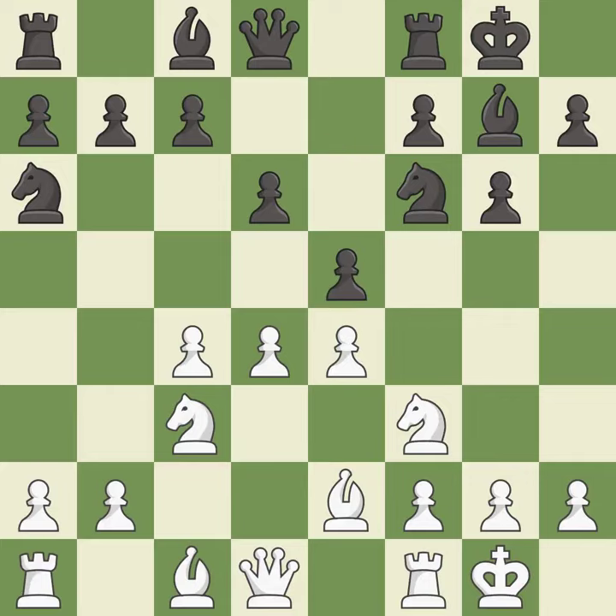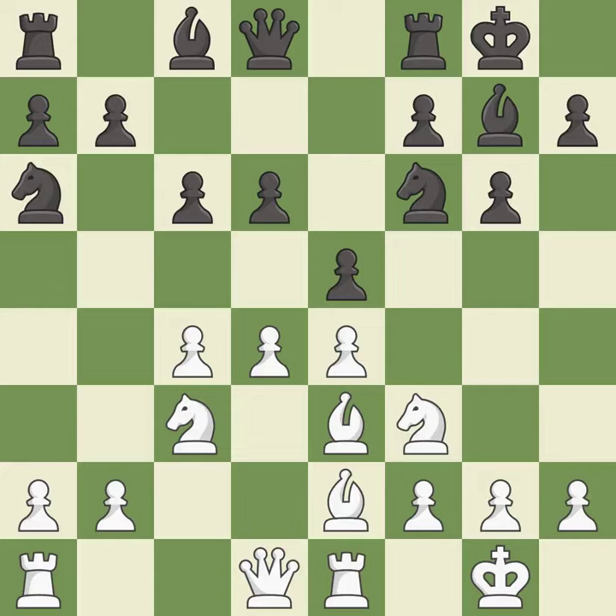e5 takes space in the center and attacks the d4 pawn. c6 controls the central d5 square. This activates a bishop by developing it off of its starting square. It is the last book move. This is an equal trade — it is excellent. Recaptures — it is best.